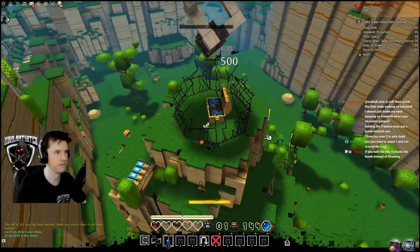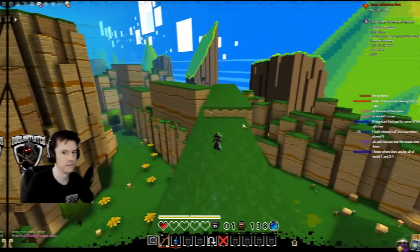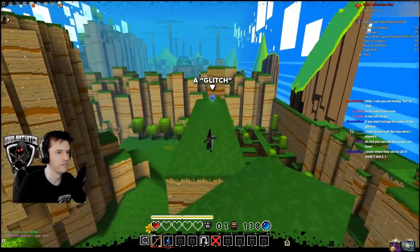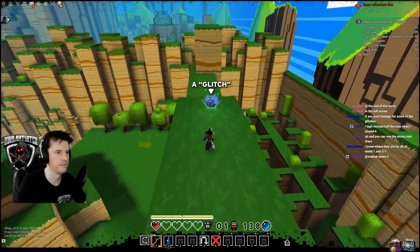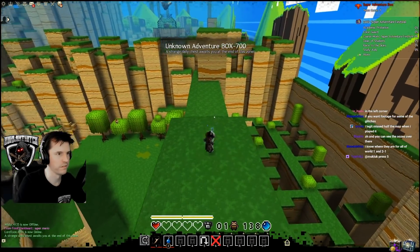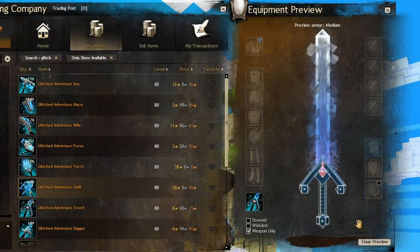Defeat the cage or boss at the end of each world to beat the level. There are some secret areas in each world, such as the glitches, which — if you can reach them — add more loot to the final chest and a chance of getting glitched weaponry, which you can keep or sell on the trading post.